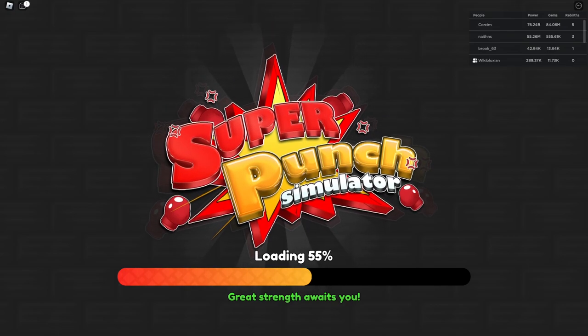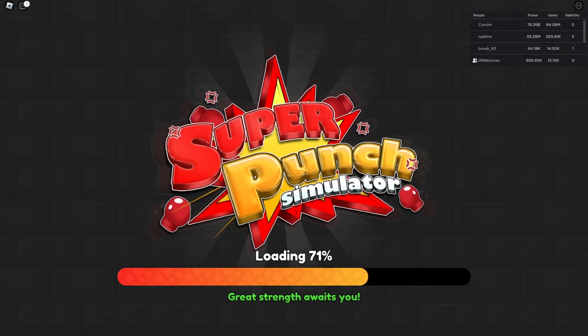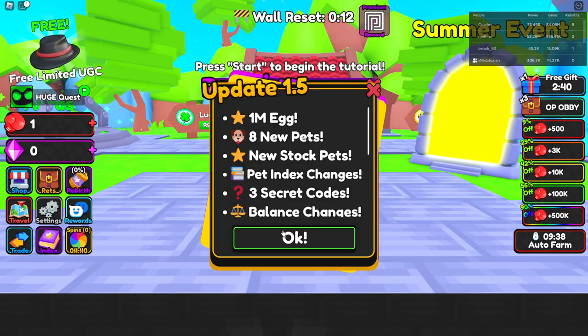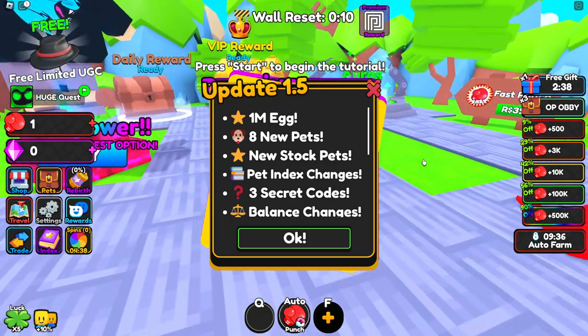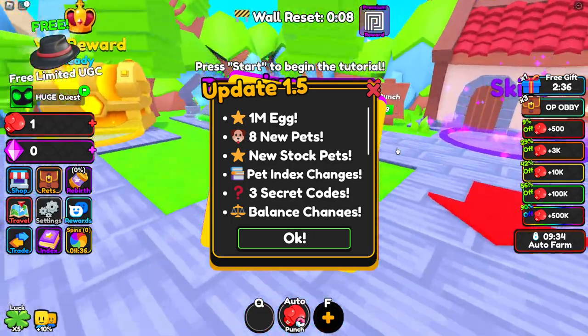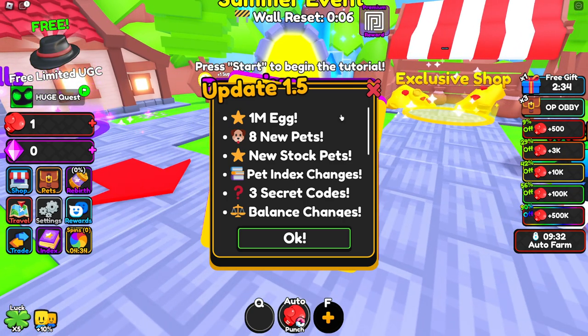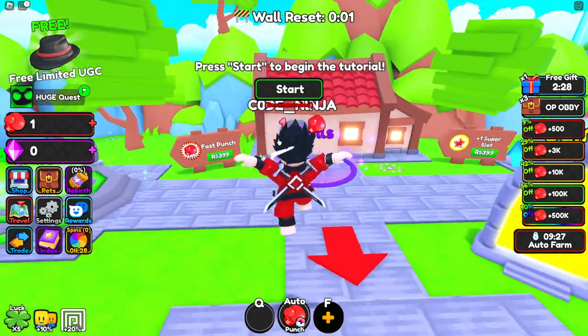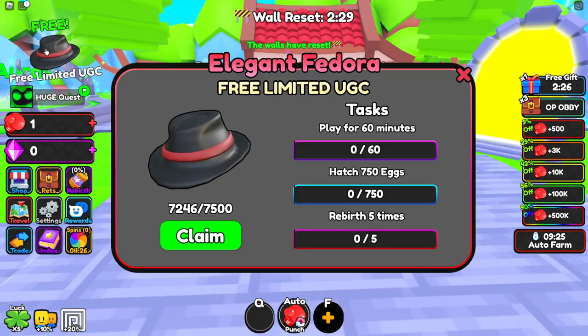Welcome back! In this video I'll be showing you how to get yourself a free UGC in Super Punch Simulator. You can literally get yourself a free UGC in Super Punch Simulator. We got a premium reward — I'm not gonna press start. There is a free UGC item which you can claim in Super Punch Simulator.